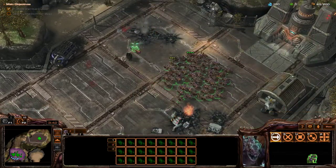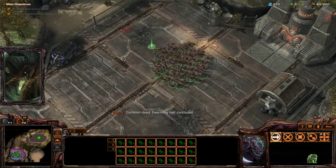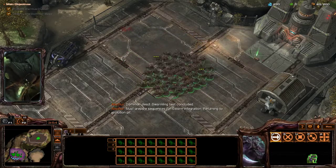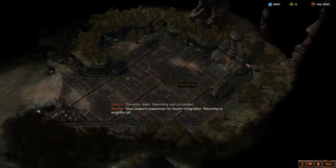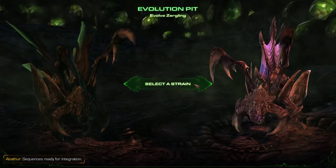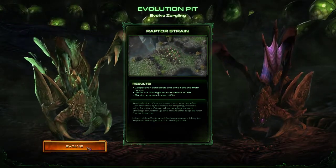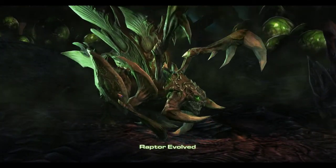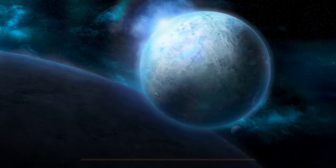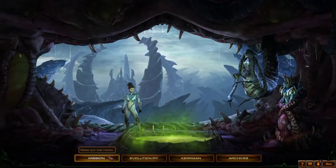Swarmlings. Dominion dead. Swarmling test concluded. Must prepare sequences for swarm integration, returning to Evolution Pit. Sequences ready for integration, await decision. I think I am gonna go Raptorlings. I don't know — I think the increased attack just makes metabolic boost a lot more valuable. Let's do the mission.